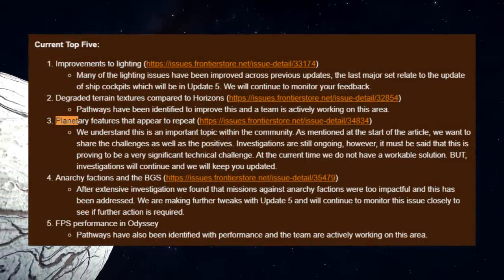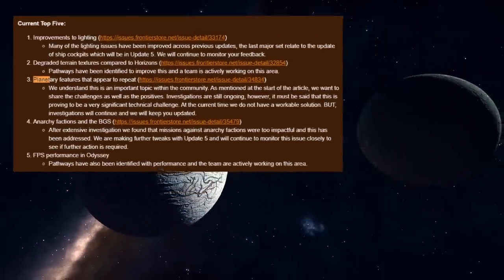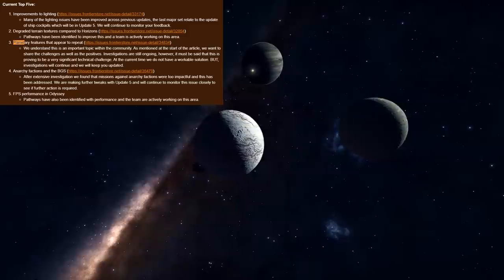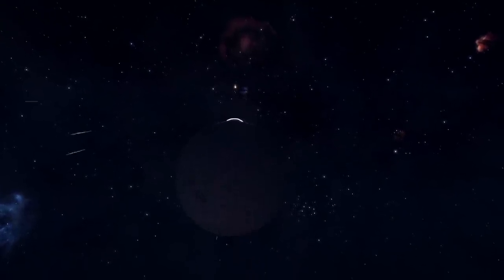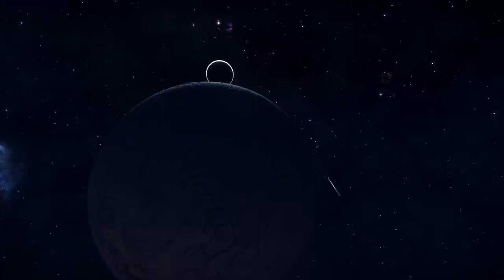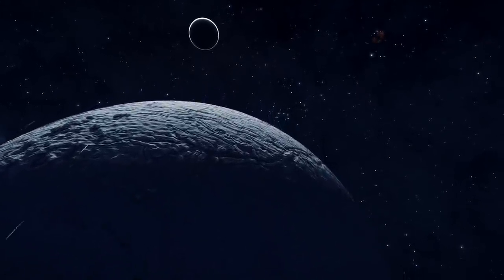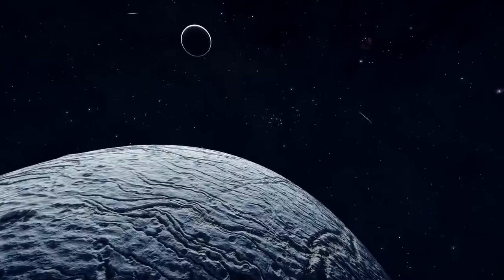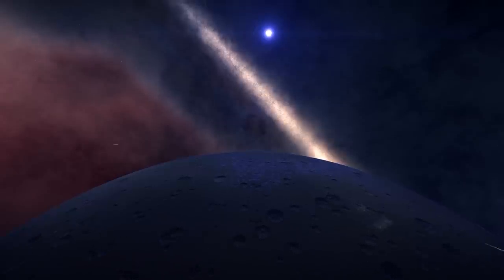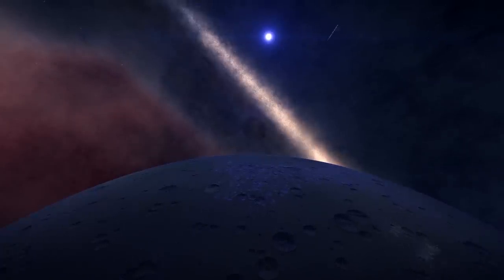The first top 5 issue is improvements to lighting. Frontier say here many of the lighting issues have been improved across previous updates. The last major set relates to the update of ship cockpits, which will be in update 5. We will continue to monitor your feedback. The takeaway is that by the time we get update 5 - which released yesterday - all the lighting issues will be fixed. I can tell you that actually hasn't happened. Whilst many lighting issues have no doubt been fixed, one of the most significant ones, which is space being far too dark, has not been fixed.